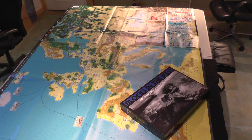Hey, it's Big Board Gaming and this is a Big Board. We're looking at the two Gore-Tex maps placed together from Vento Nuevo games — Blocks in the West, Blocks in the East. Finished production September 30th, packaged and shipped to my door October 4th.